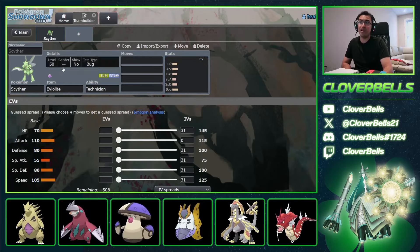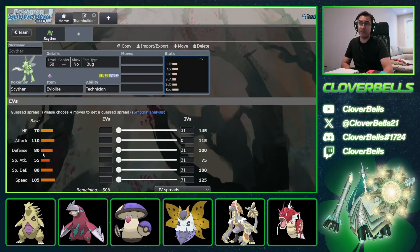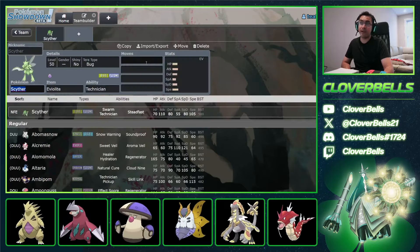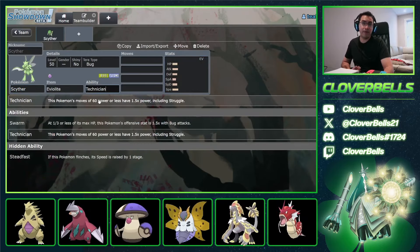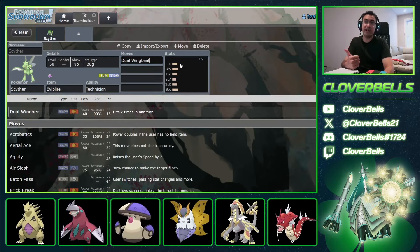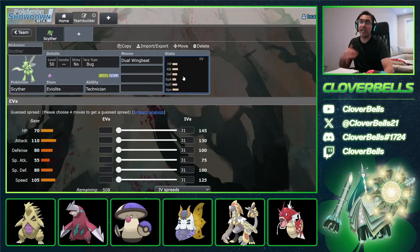Add Technician — moves with base power of 60 or less now deal more damage. Dual Wingbeat gets the Technician boost, giving you respectable bulk plus solid damage while also breaking Sashes. Your Fire weakness is evident, so you can go Tera Dragon, which is what VJ Sioud was doing. Looking at his team at 24th place, 6-2: Sylveon, Meowscarada — he's done this before in regionals, and even used them back in Regulation A.